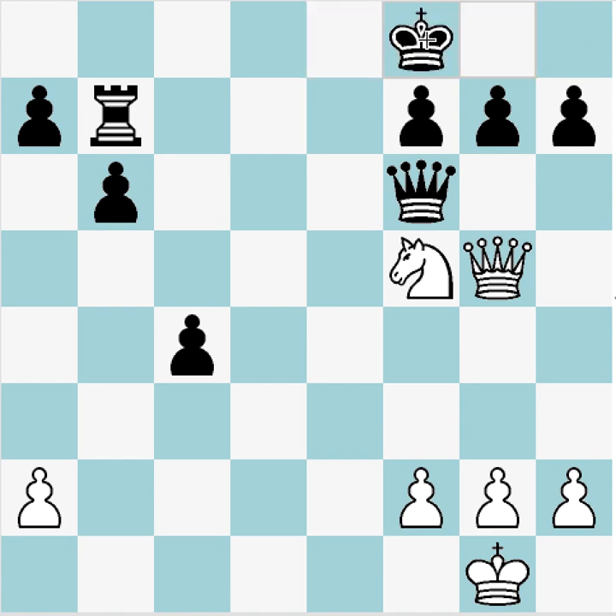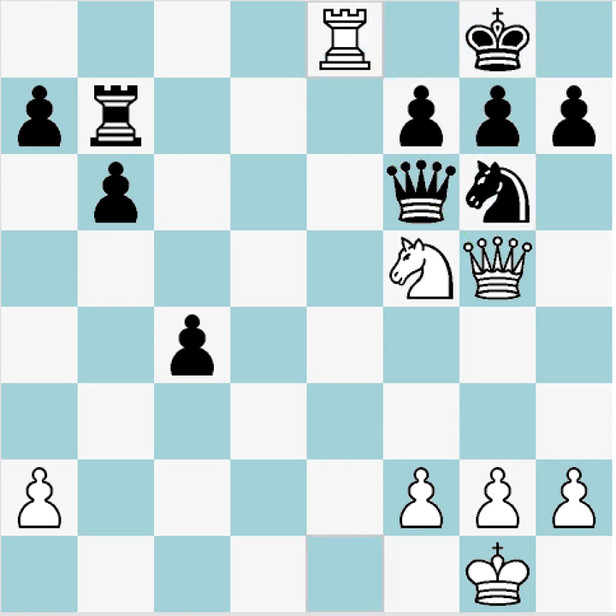Rook takes knight check forces the king to f8, and the interesting thing here is that this queen is in the way — but if we could play Queen to d8 check, that's actually checkmate. So it would be great if this queen could be distracted. When we're considering our moves, we should be thinking: how can we distract this queen? Because once she's out of the way, we can play Rook takes knight with checkmate to follow.